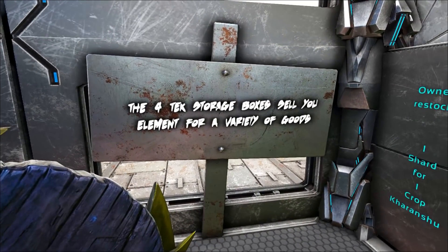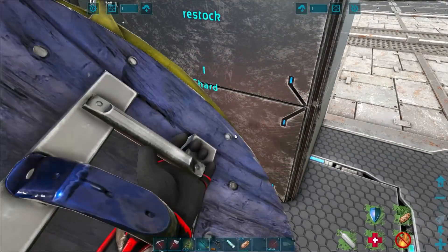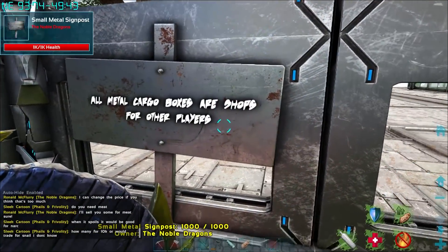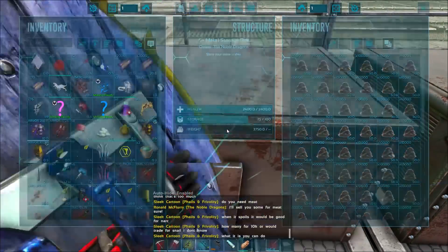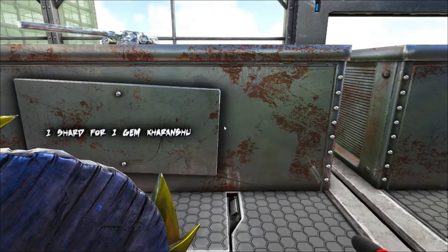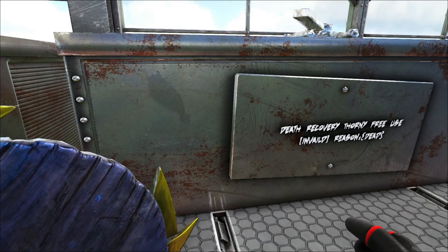Black pearls. There are four tech storage boxes that sell element for a variety of goods. One shard for crops - a bunch of different crops in here. We've got boss summons - nothing in the boss summons. Cementing paste one element for two thousand - that's pretty good. One shard for one gem, what is that? Oh, is that just red crystallized sap? Some boxes are empty. Death recovery thorny - free use.